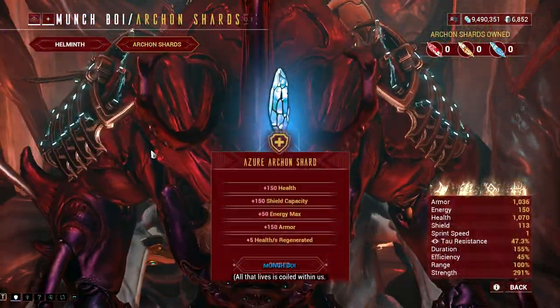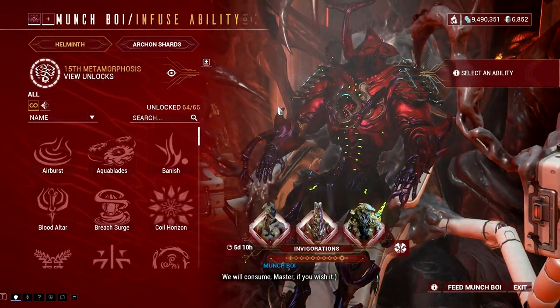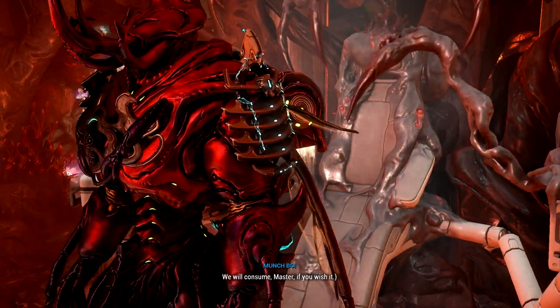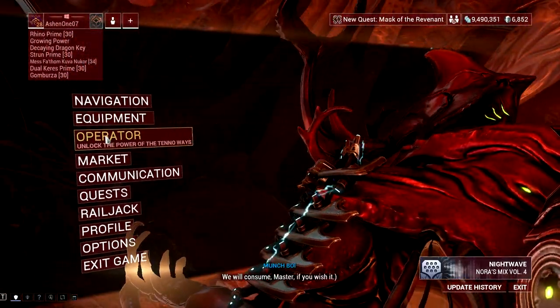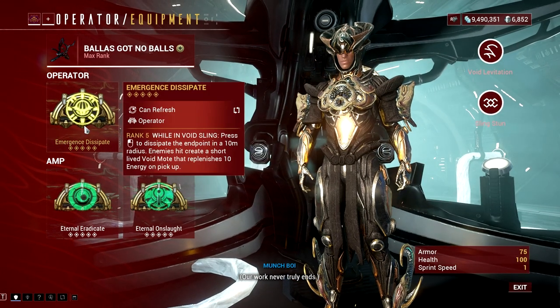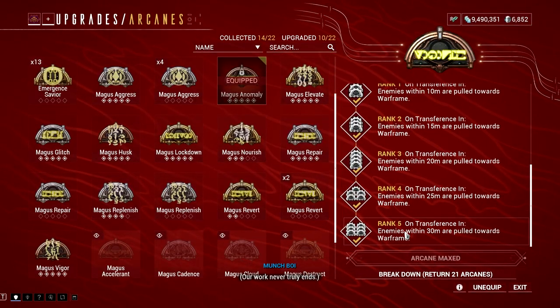You might get worried about this build having minimal energy, but it doesn't bother me since I have a way to restore energy fast with the help of the Emergence Dissipate Arcane from my Operator. I also added Magus Anomaly to group enemies, get more energy from Emergence Dissipate, make targeting easier, and gain lots of armor bonus percentage from my Ironclad Charge.